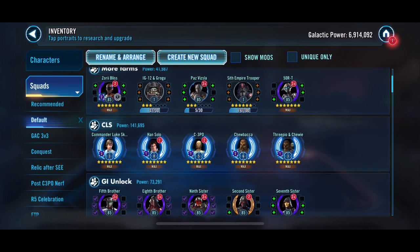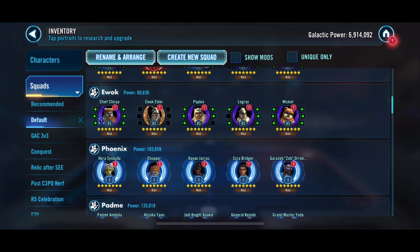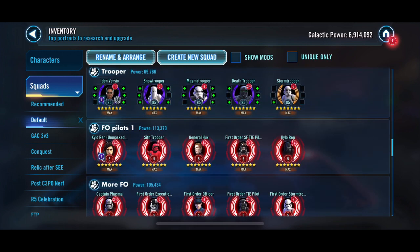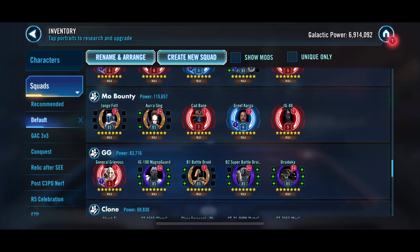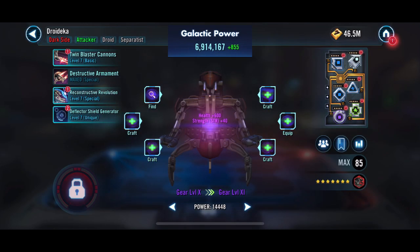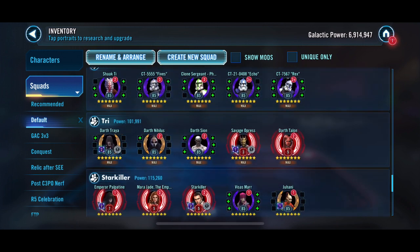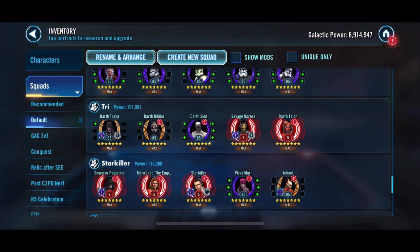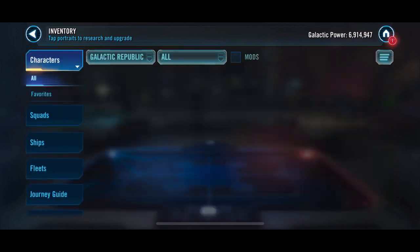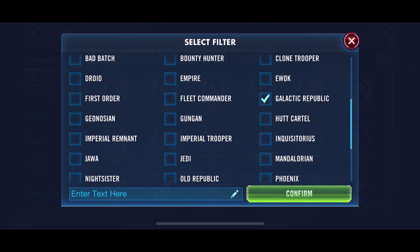We did get Trip Zero to Relic 5 already. And I think we'll probably add in our little R2 unit — I can't even think of his name right now — that goes with the Aphra Squad. A couple of Cantina farms there, and we should be able to go for Aphra. We can do Droideca it looks like, so we'll go ahead and give Droideca another level. We may look at giving Droideca the Omicron pretty close to where I think we have a viable squad. We do need to apply Zeta to B1 — I think that'll be a pretty good investment.